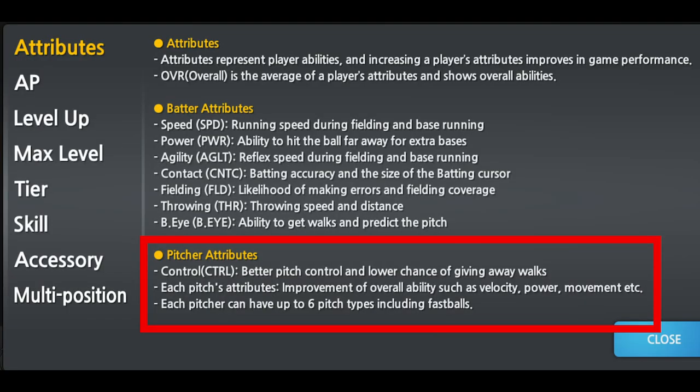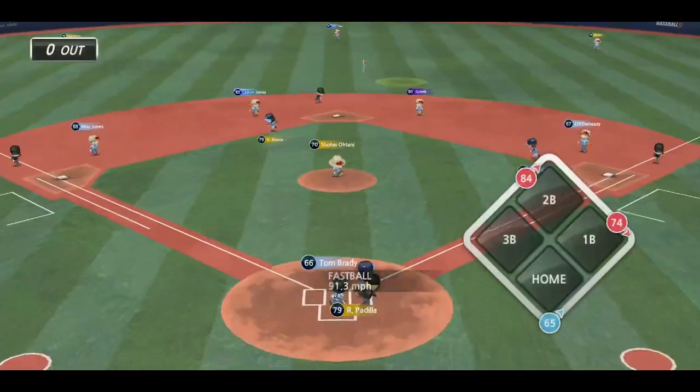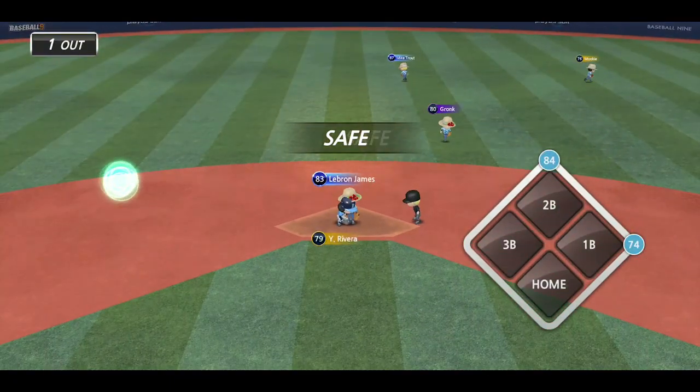I'm going to go over a basic rundown of what control is. So if you look into the game, the control attribute controls the circle you see there on the pitch. So that is the range of where that pitch could end up. This is kind of like your accuracy.